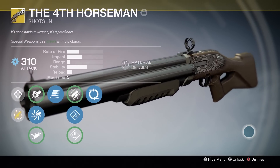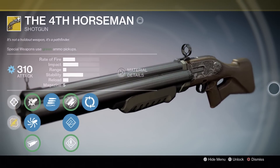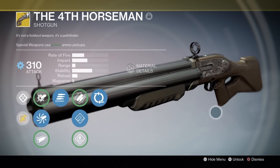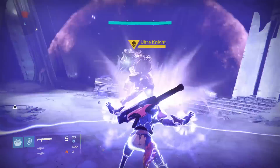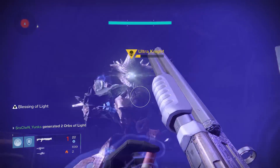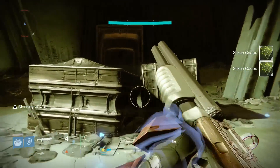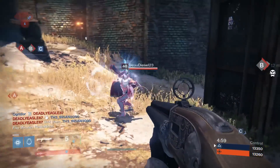It looks kind of like an old-school shotgun — looks badass. Let's get right into the gameplay. The very first thing I did with the Fourth Horseman was take it to the Ultra Knight in the Dreadnought to see how fast I could put him down, and man, I put him down fast. It only took me three seconds using seven shots, and I was ranging 4,000 to 5,500 damage per headshot.